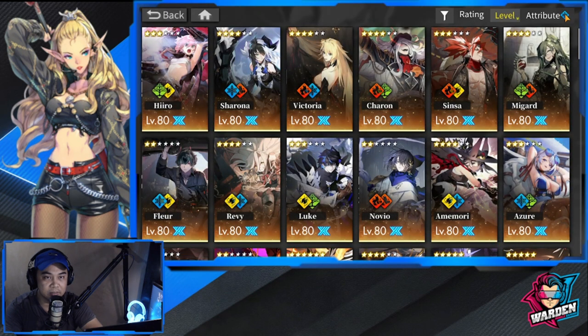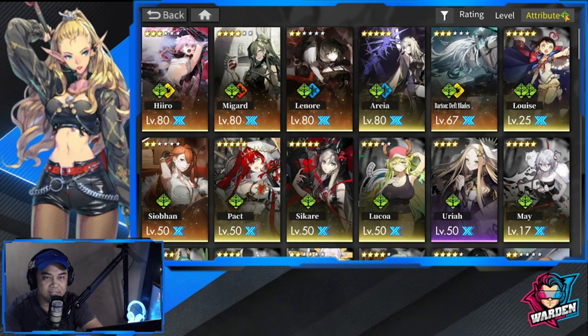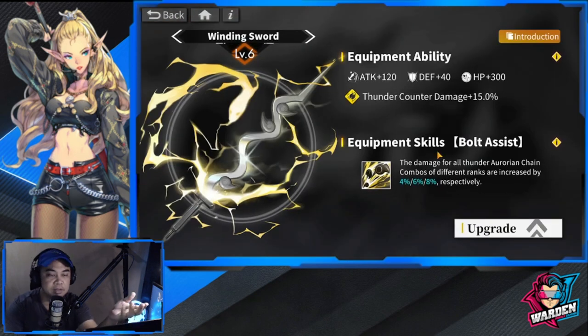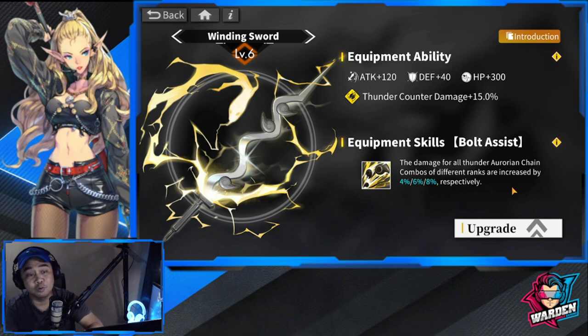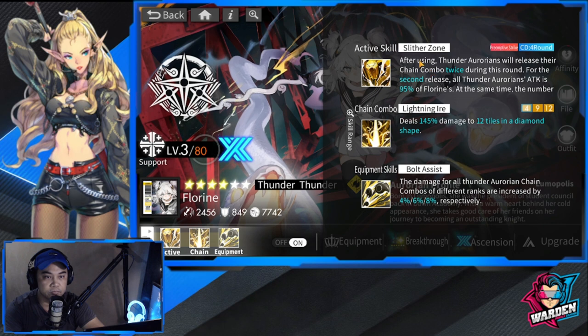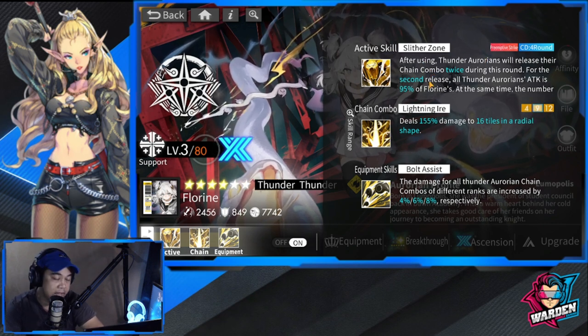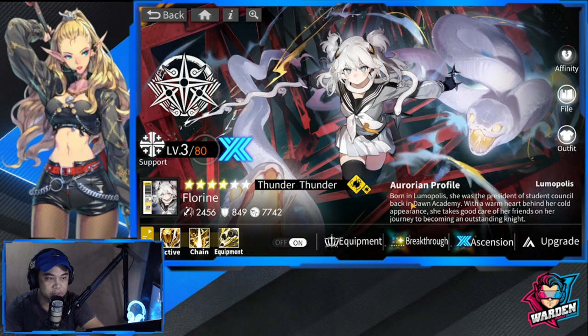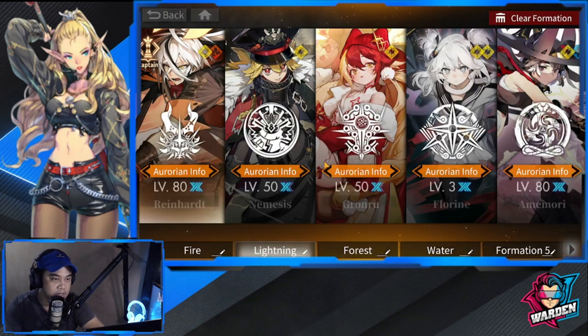Let me give a short review of Florine so you can appreciate what I mean, because she is a must in this team. Florine's equipment ability: damage for all Thunder Aurorians in chain combos of different ranks is increased by 4%, 6%, and 8% — it's an initial buff. If you really want buff on top of buff, this is it. Florine also releases the chain combo twice through Mayhem after Mayhem, dealing damage for you.